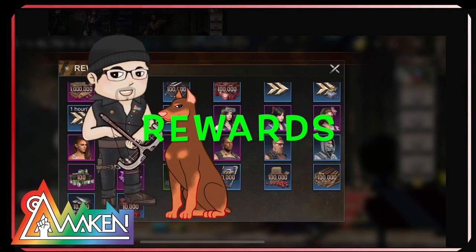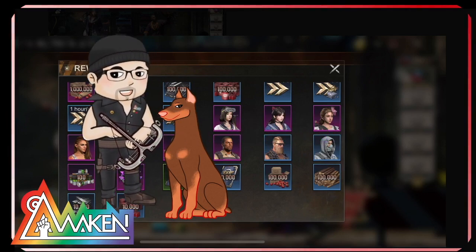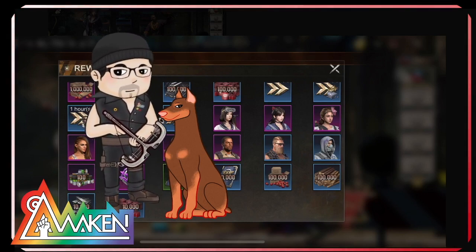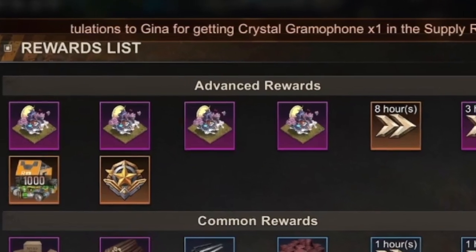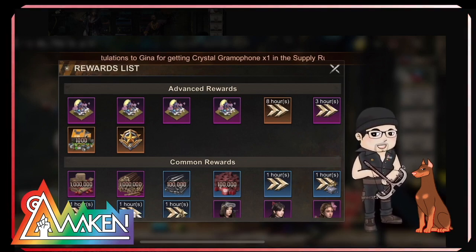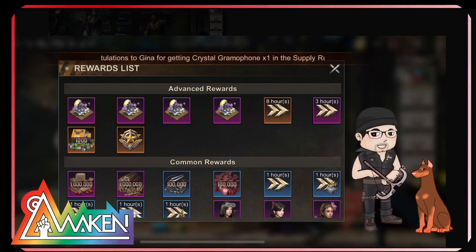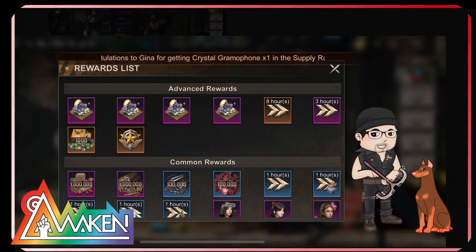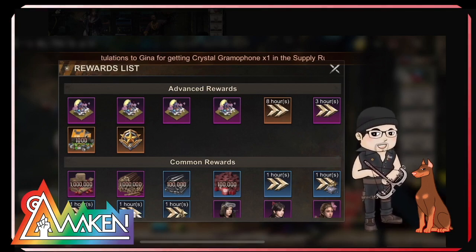These are the rewards: some speed ups, resources, hero fragments, XP, biocap, and so on. The main things we're looking for are the skins, as well as 8-hour speed ups, 3-hour speed ups, 1000 biocap, and legendary badges. However, the skins are not permanent — they come in 3-day, 7-day, 14-day, and 30-day versions.